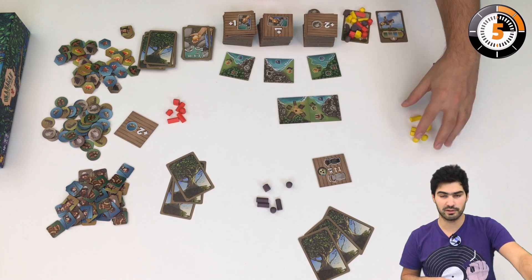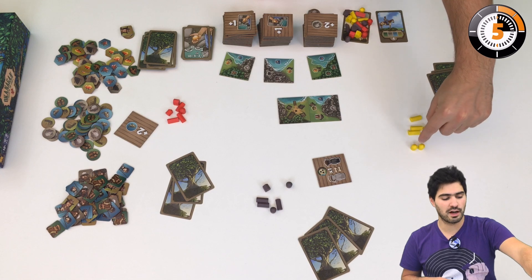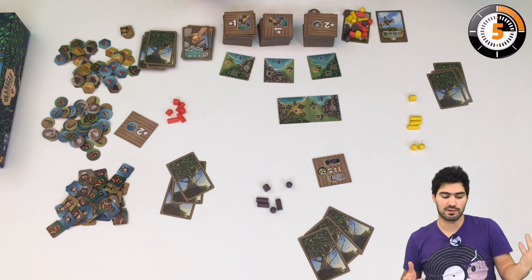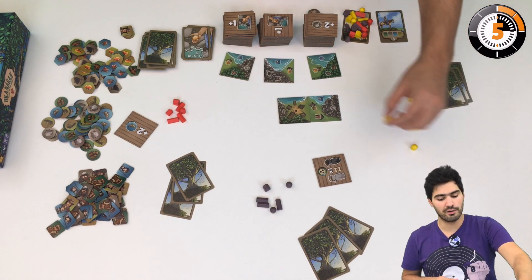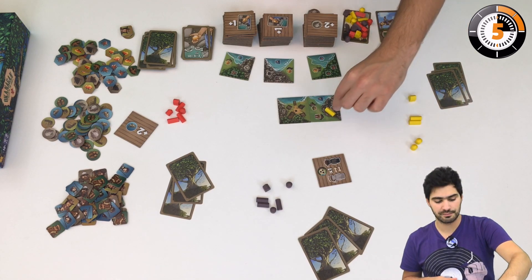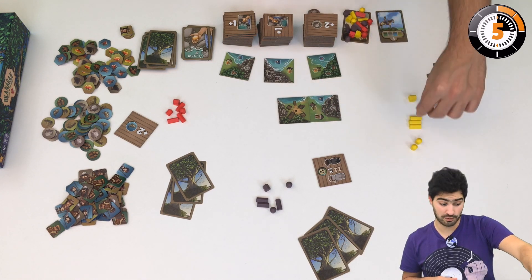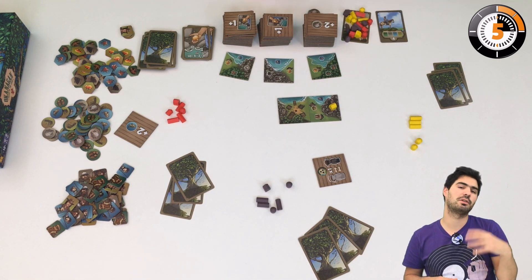Then you build a building. You have three types of building available: the silos, the warehouses, and the farmhouses. All of them have different properties, and basically the bigger the building is, the better it is but the more specific it is. The silo gets to gather for all of the area, whereas the warehouse allows you to collect in two areas but is stronger, and finally the farmhouse collects only in one area but is super strong.